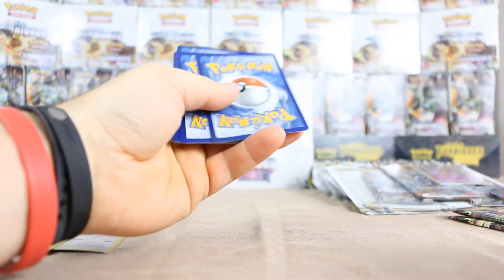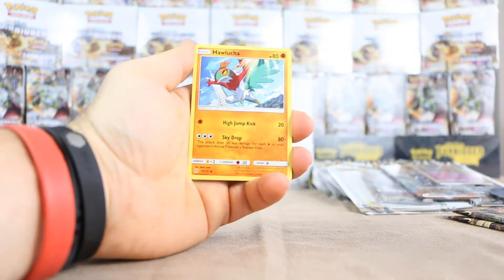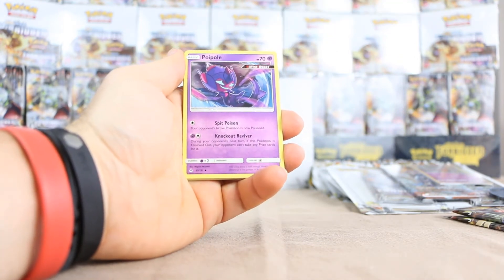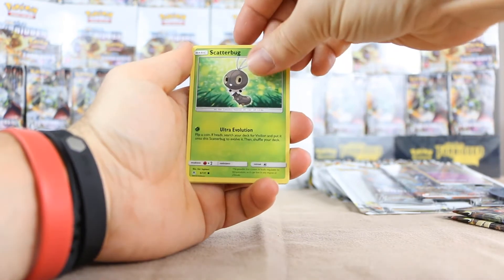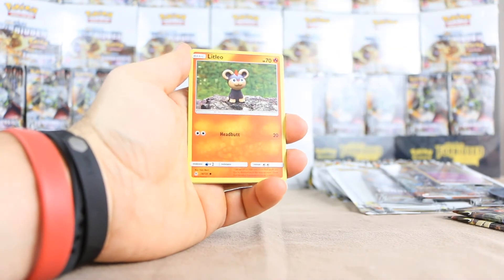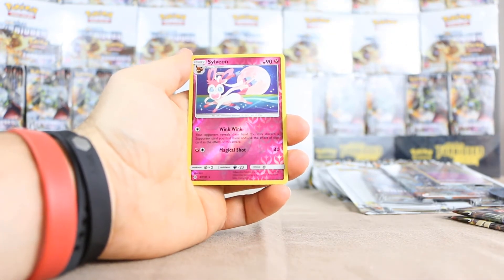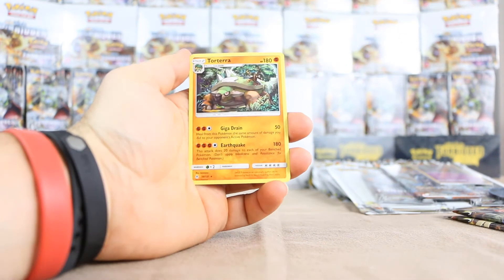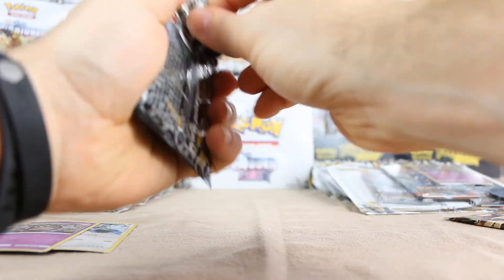Second Forbidden Light pack. We have Grass Energy, Hawlucha, Poipole — it's an Ultra Beast Basic, kind of different — Ultra Space, Scatterbug, Rockruff, Skrelp, another Litleo, Croagunk, and Sylveon. Always nice seeing an evolution — Sylveon as the reverse. And our rare is Torterra.